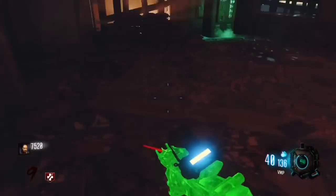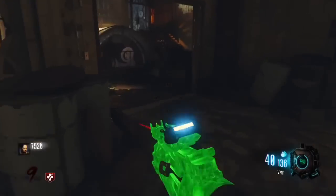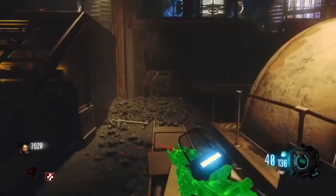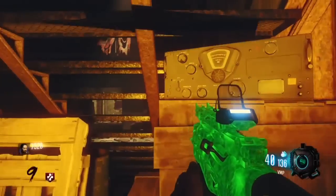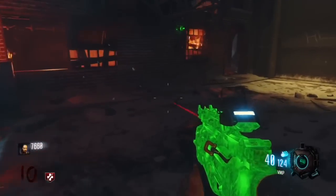Make sure you hear the sound when you activate each radio. The third radio is on the left side of the map under the stairs — it's going to be right there on top.